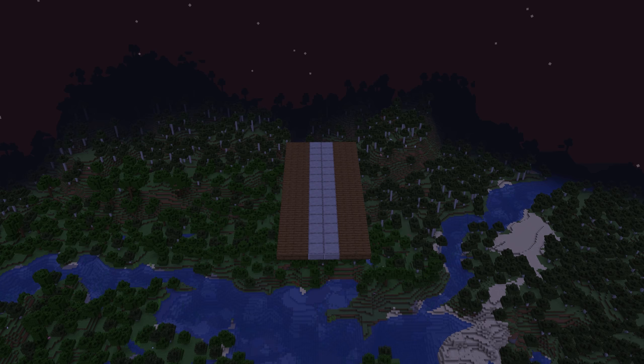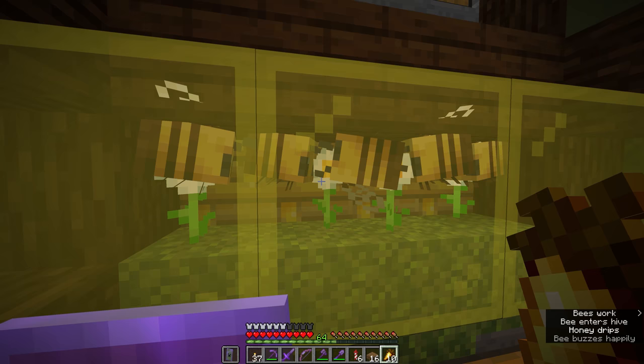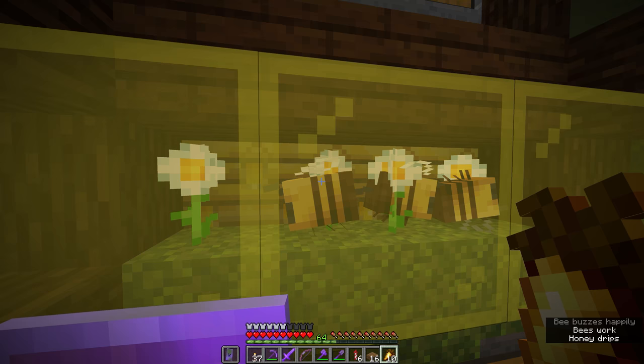How long does it take for bees to fill a hive with honey? Each hive can hold three bees, so assuming no travel time, they each spend 30 seconds around a flower and about two minutes making honey in the hive, so they can usually fill a hive within five minutes.